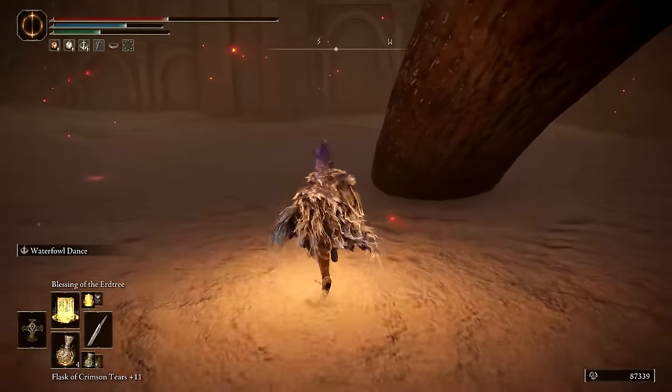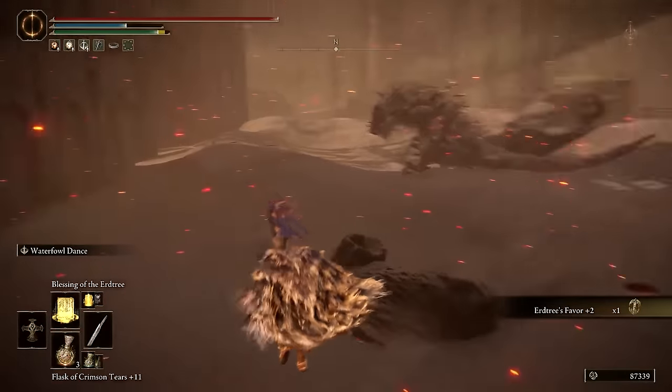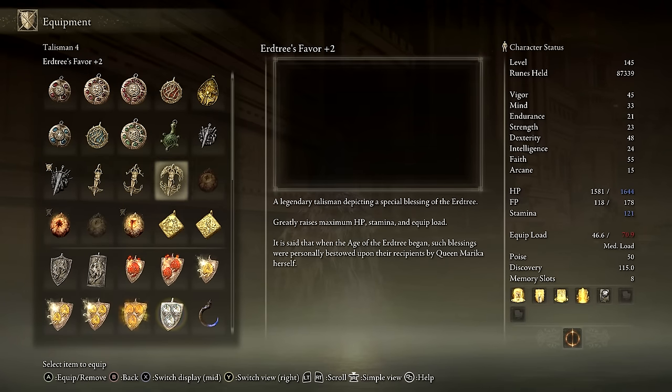You can fight them all if you want, or if you're like me, just make a haphazard dash for the talisman and then skedaddle. This legendary talisman increases HP by 4%, stamina by 8%, and equip load by 10%, all of which are great bonuses to have.